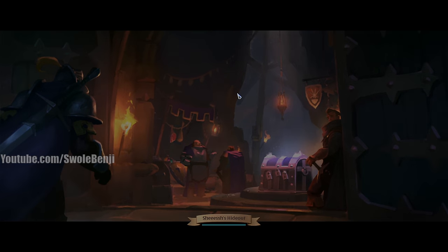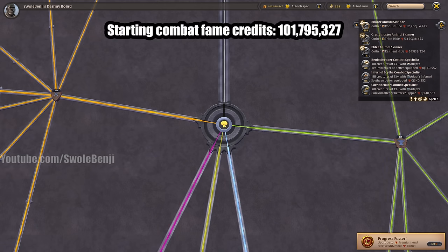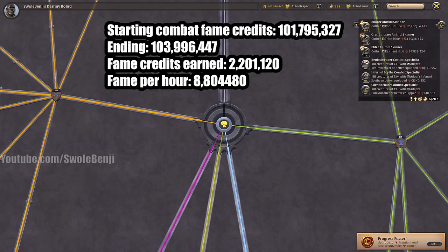I should have repaired — whatever, it's fine. Let's look at our total. Starting combat fame credits: 101,795,327. Ending: 103,996,447. That's about 2.2 million in 30 minutes. Multiply by two for the hour — so fame per hour is approximately 8,804,480 fame. Which is not even half as efficient as a tier 4 blue zone static, and there's all the risk. That was with two spiked bosses and eating all the tomes.